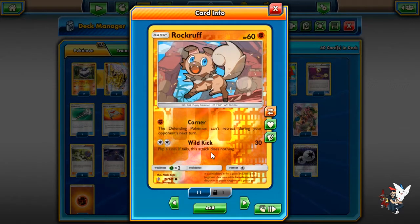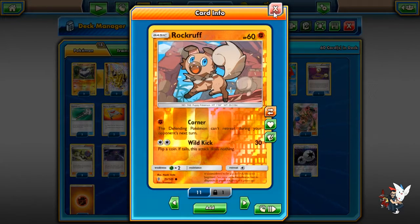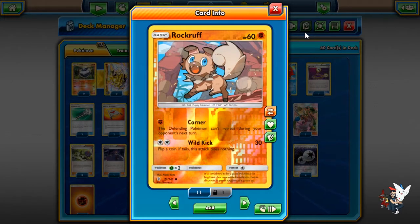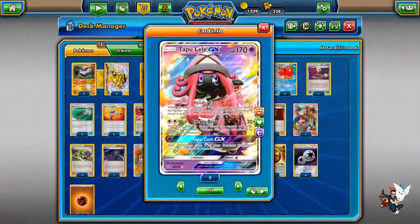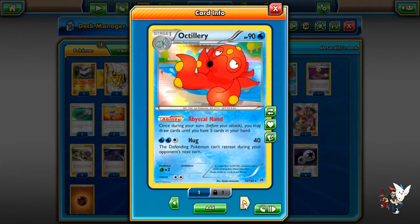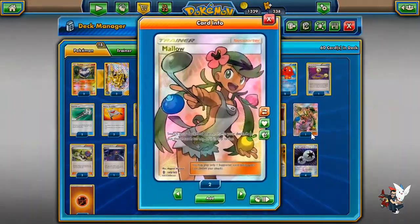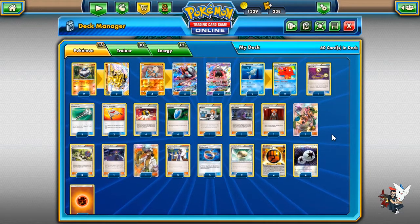Corner forces the opponent to use a switching card instead of a Floatstone, which is nice. It's also good for Greninja matchups — you can force their only Greninja Break to stay in with Corner. We're playing 2 Lele for supporter access, and Energy Drive is a decent attack in this deck since we already play DCEs. Then we have a 2-2 line of Remoraid and Octillery. I really like Octillery right now — Octillery and Mallow is just an incredibly strong combination.